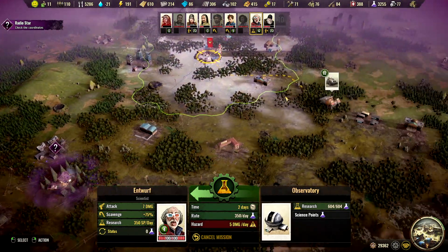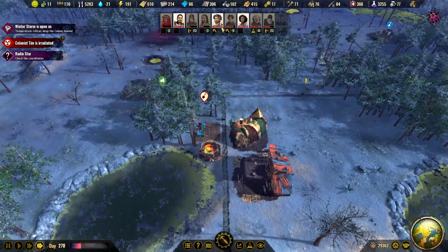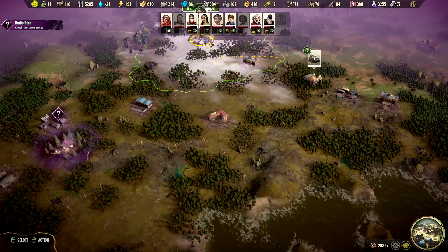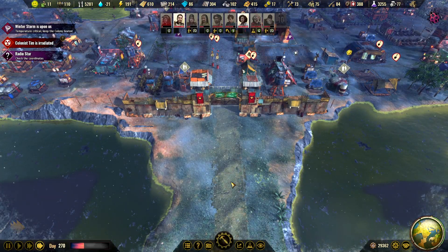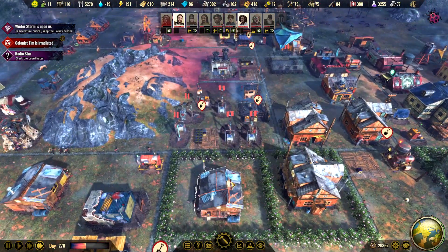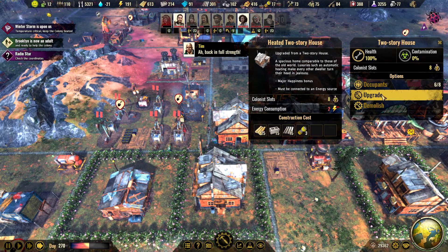Maybe, maybe not — okay we have this. Maybe we have a scientist back home, let's use you because I think this is a science mission. We don't really need any more science since we cleared the tech tree, but we want to finish the quests. So what do we need — upgrade three? Yeah I will do that.